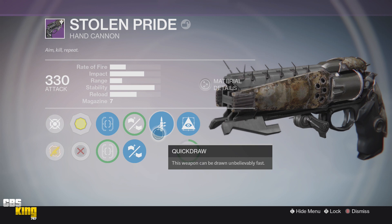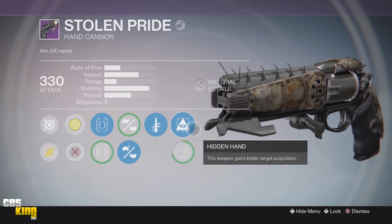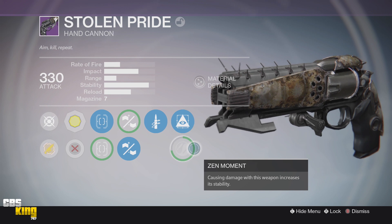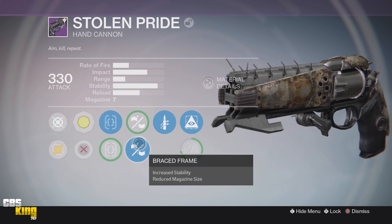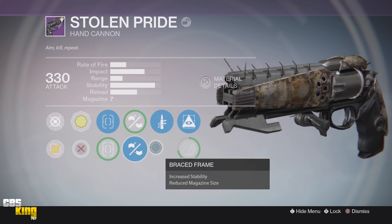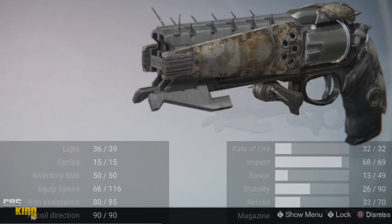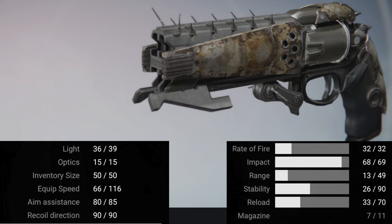My second perk tier has Hidden Hand and Zen Moment. Hidden Hand is an awesome perk for any gun, especially hand cannons, because it gives you added target acquisition and a little bit of bullet pull toward the head. Zen Moment is great if you stack it with either Braced Frame or Rifle Barrel because causing damage gives you a boost to stability. You definitely want to experiment between stacking it with both different types of barrels.